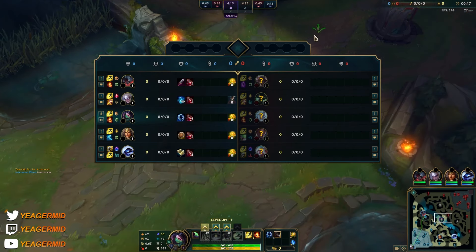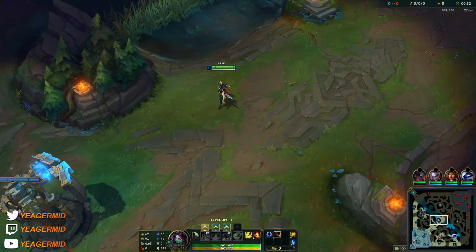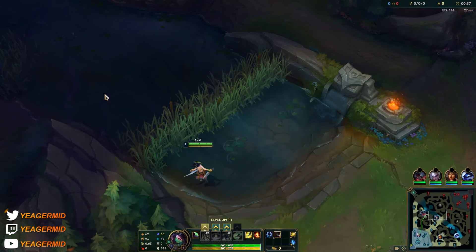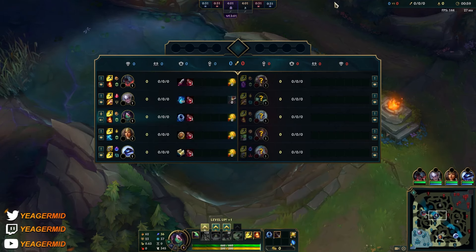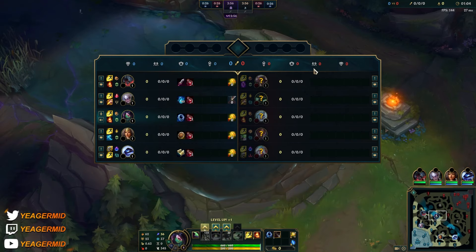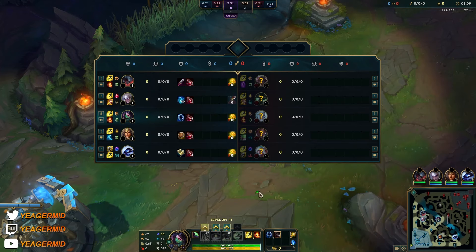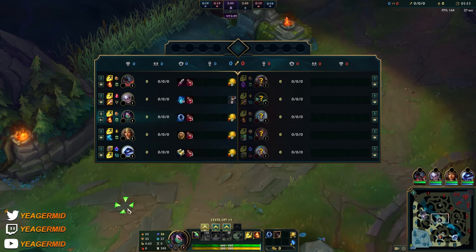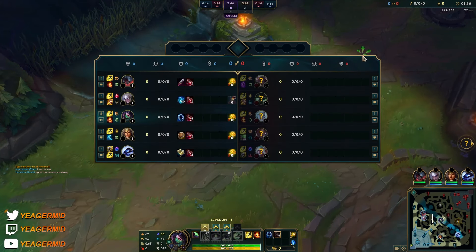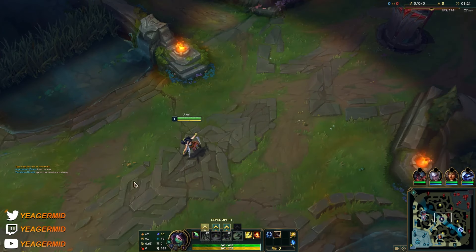If you're going for a squishy build, the standard Lich Bane build or Storm Surge would still be pretty good, because your goal is still to get to the back line. In team fights you just run the Lucian and Janna down. But if you're forced to meet the Sylas and Viego, this bruiser build allows you to perform better because it gives you a lot of extra damage in extended fights.